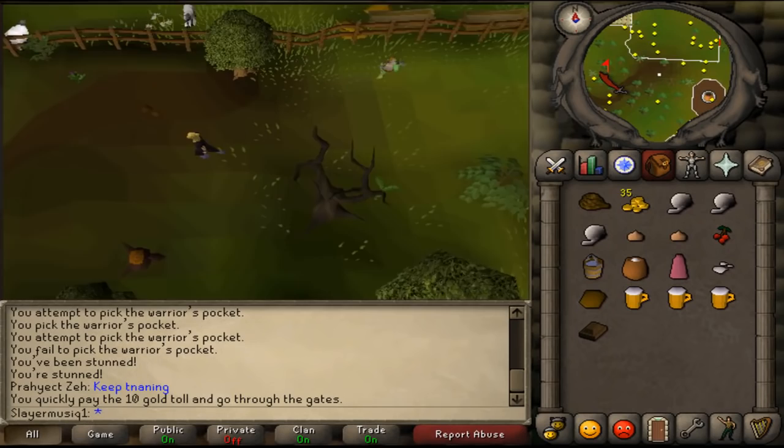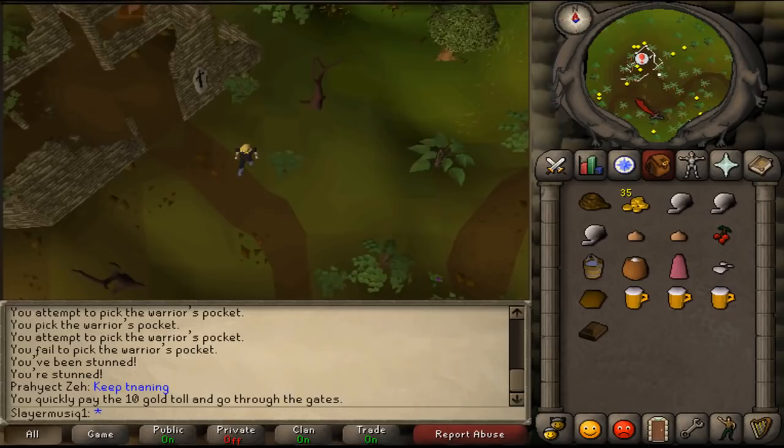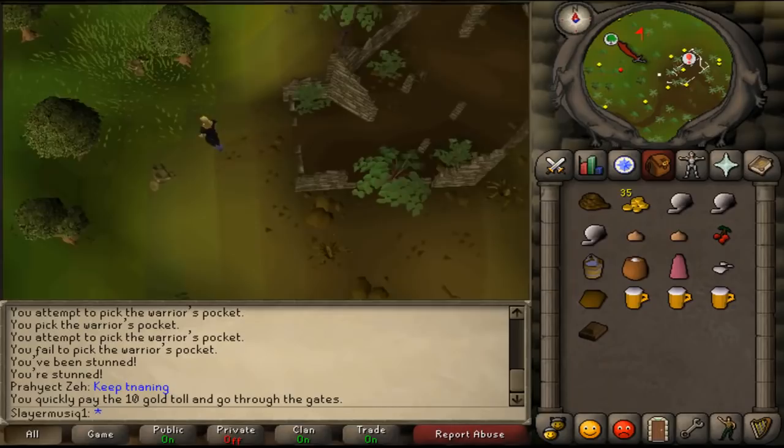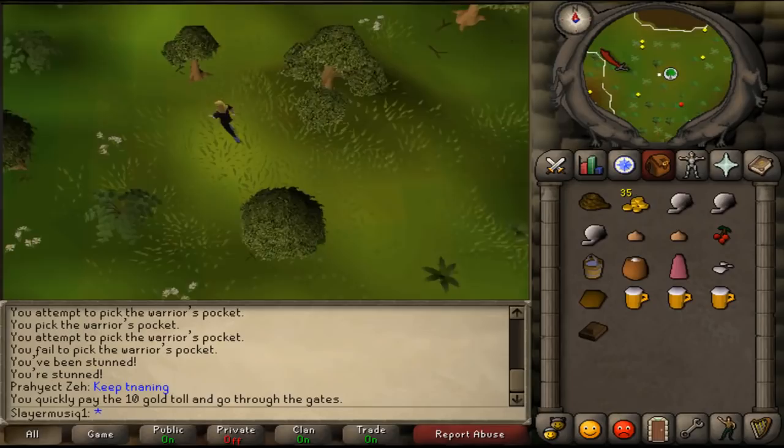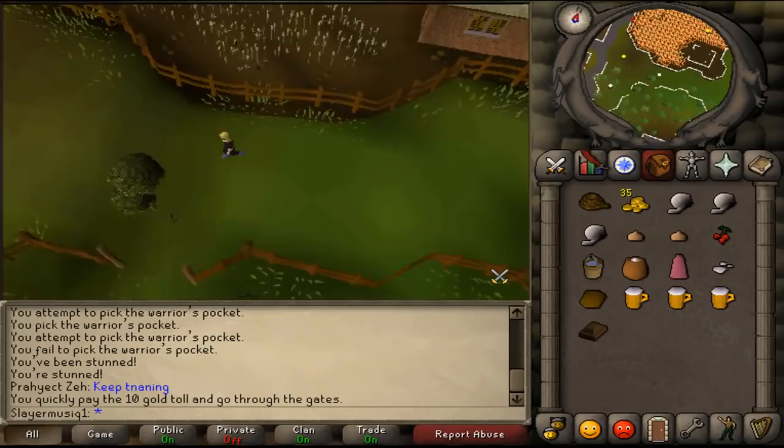Go through the forest until you see the HAM hideout. At the HAM hideout, run northwest. Pass a tree sign on your mini map. Keep running northwest, then go west, between the wheat field and the Draynor prison fence.